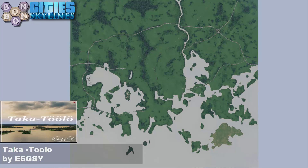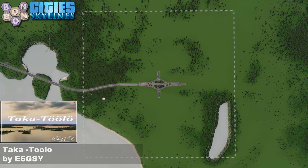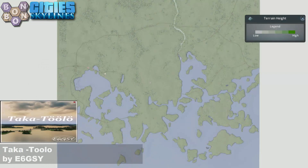Today's map is Takatulu by Eggsy. Not egg on your face - Eggsy is back with another map, another strong map. Think you're going to like it. There's your start square, plenty of usable space, and a really interesting looking intersection to get you started.